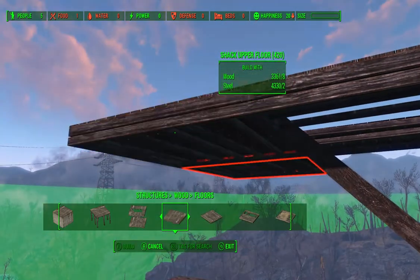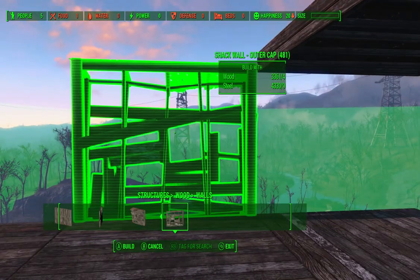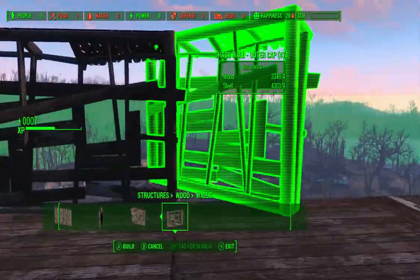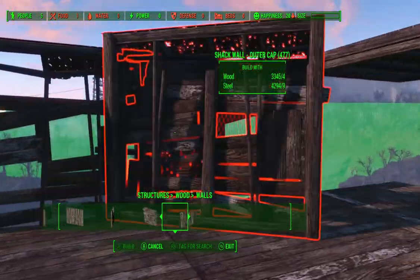Let's put another upper floor in, but let's put some walls in first - don't want to fall off the edge. In the last video we figured out these were sort of windows: two windows there, two windows there. One, two, three, four - more windows.